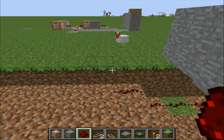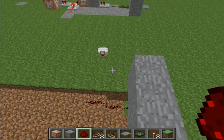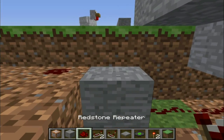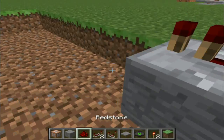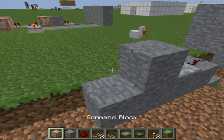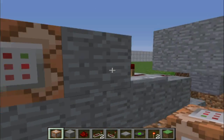The redstone would have to come up here. Then you need a repeater to go through that stone block, which would then hit that command block. So that's the first step.